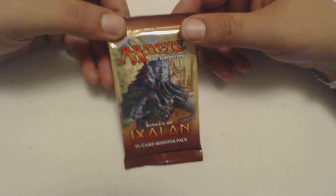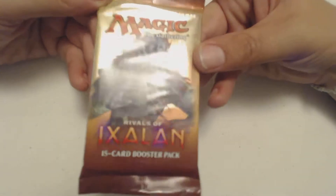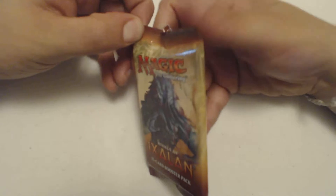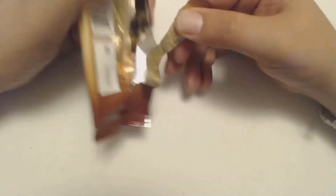What's up guys, Jay Little here with more Pack Crackers. I got Rivals of Ixalan. It is an expansion to the Ixalan set. They used to do three sets in each block, but now they just do two.